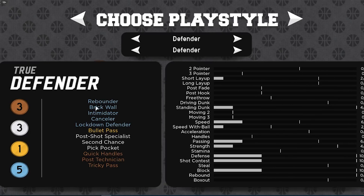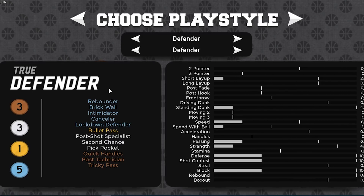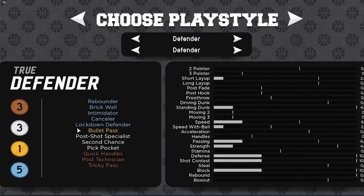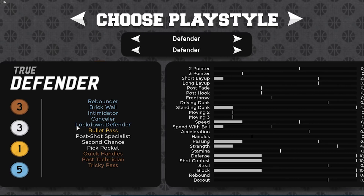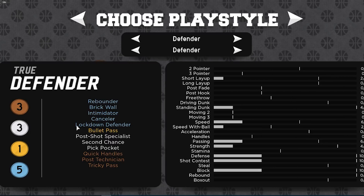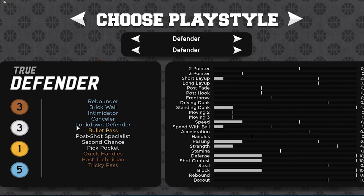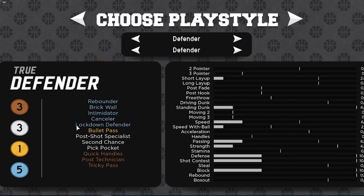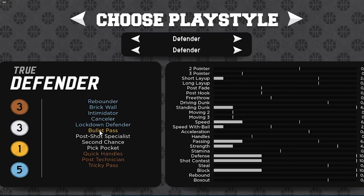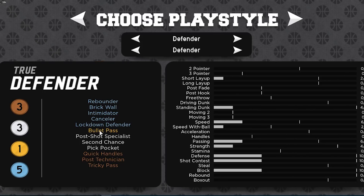I'm going to show you guys why. First of all, the build has five diamond badges: Diamond Rebounder, which is going to be a big badge in the next part because obviously getting a lot of rebounds is very important. Diamond Brick Wall, which is good for screens. Diamond Intimidator. Diamond Cancer. And in my opinion the most important badge — Diamond Lockdown Defender. If you try to play against a C True Defender, every single shot is a great contest — it's so hard to shoot good shots on a true lockdown if they know how to guard you and have decent defense.